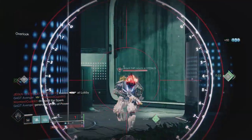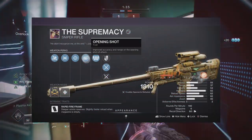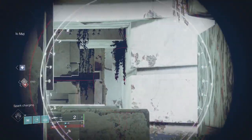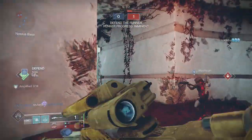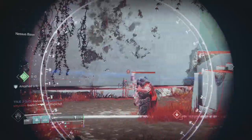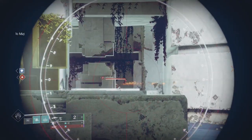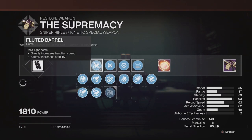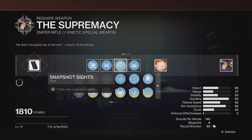The only winner in the fourth column is Opening Shot. Even though Elemental Capacitor on arc subclasses can max out the handling stat, it only provides an additional 0.01 seconds of ADS reduction. Opening Shot paired with the Targeting Adjuster mod maxes out aim assist, and paired with Snapshot Sights allows for some nasty plays — the gun aims for you. To recap that god roll: Handling Masterwork, Fluted Barrel, Ricochet Rounds, Snapshot Sights, and Opening Shot.